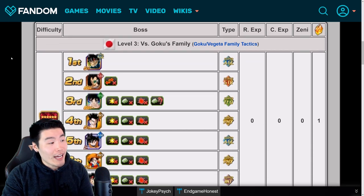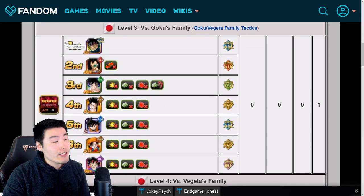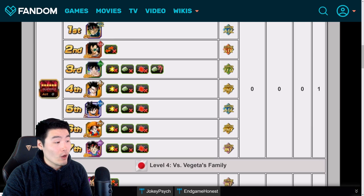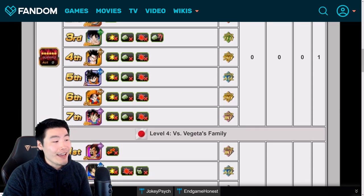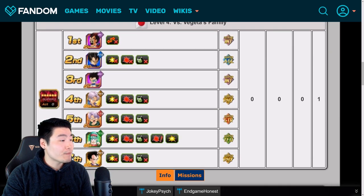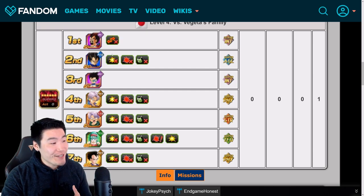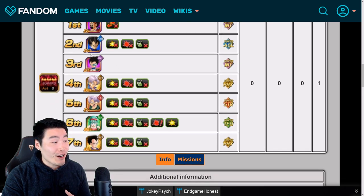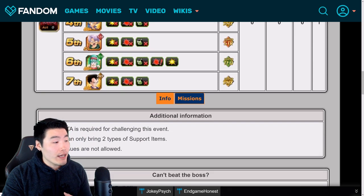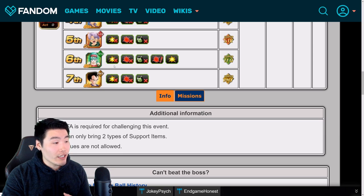Moving on to the actual enemies themselves, the first phase for Goku's Family is Bardock, then Raditz, then Goku himself, then Gohan, Goten, Pan, and finally Goku Jr. And for the Vegeta event, it's King Vegeta, then Vegeta himself, then Tarble, then Teen Trunks, Kid Trunks, Bula, and finally Vegeta Jr.